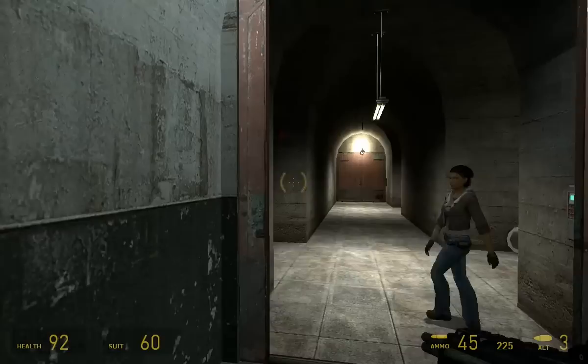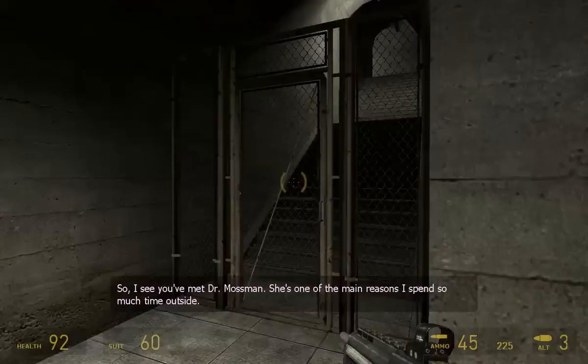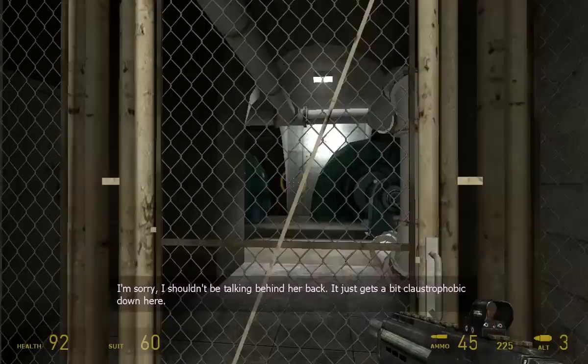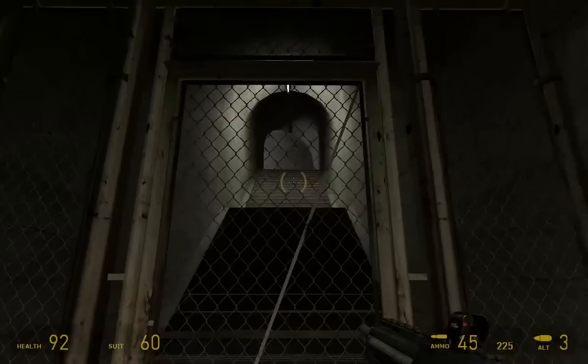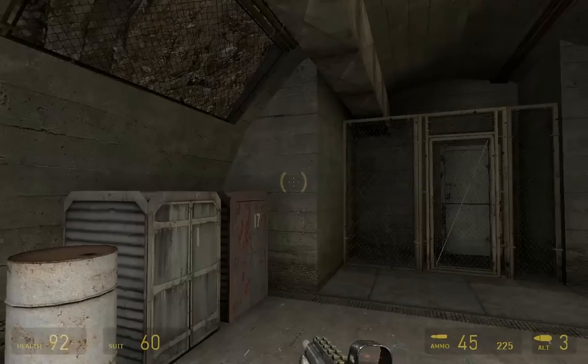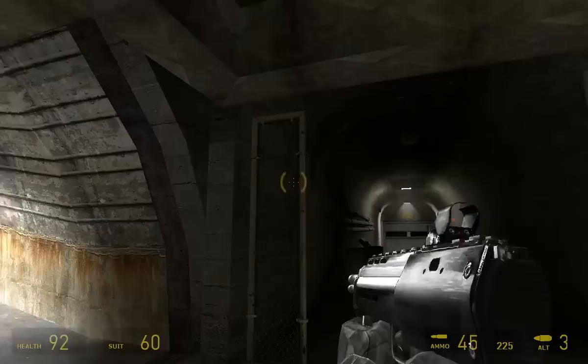I see you've met Dr. Mossman. She's one of the main reasons I spend so much time outside. You should hear her drone on about how it should have been her in the Black Mesa test chamber that day. I guess that's air conditioning equipment. More stairs. That's the old passage to Ravenholm — we don't go there anymore. Oh, we don't? We don't go there, do we? We don't. I see — we don't go to Ravenholm. Tunnels. Interesting hatch. Even though as we were coming down the elevator we saw like four levels, he had a nice view.